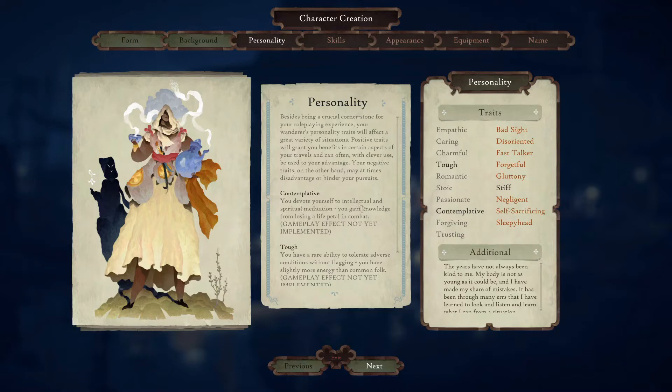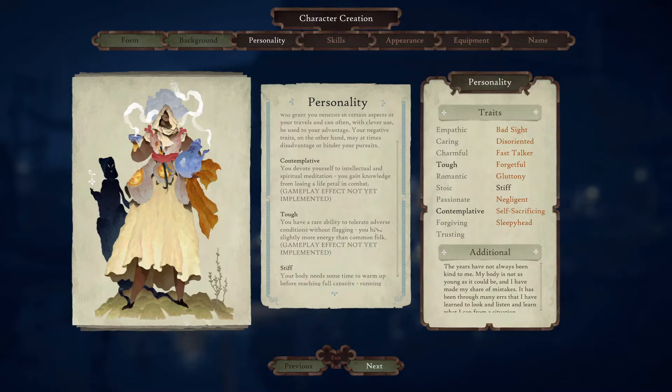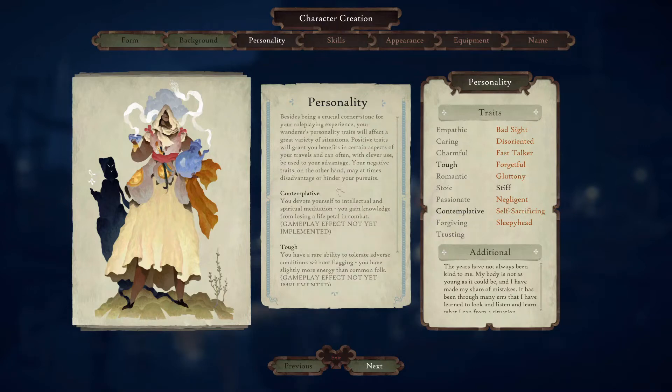Contemplative: you devote yourself to intellectual and spiritual meditation; you gain knowledge from losing a life petal in combat. Tough: you have a rare ability to tolerate adverse conditions without flagging; you have slightly more energy than common folk. Stiff: your body needs time to warm up before reaching full capacity; running ramps up instead of being instant — which I identify with on a personal level because of my own physical limitations. And her backstory: 'The years have not always been kind to me. My body is not as young as it could be, and I have made my fair share of mistakes. It has been through many errors that I have learned to look and listen.'